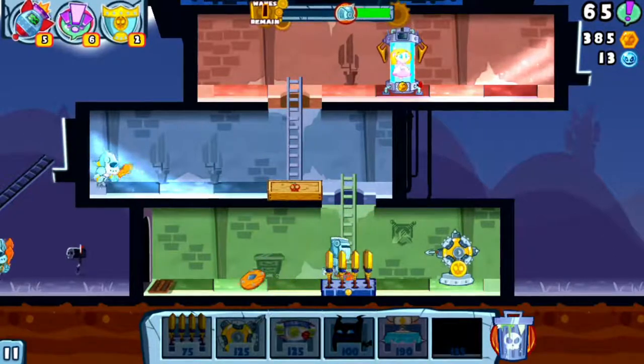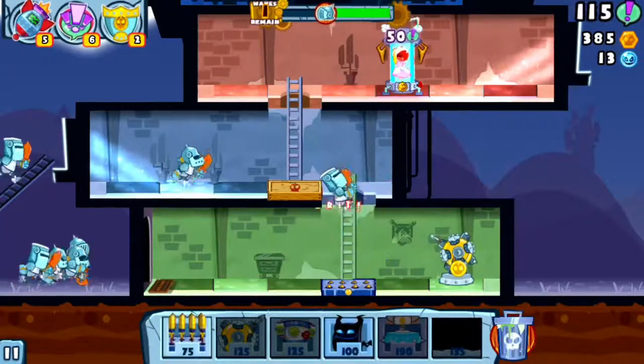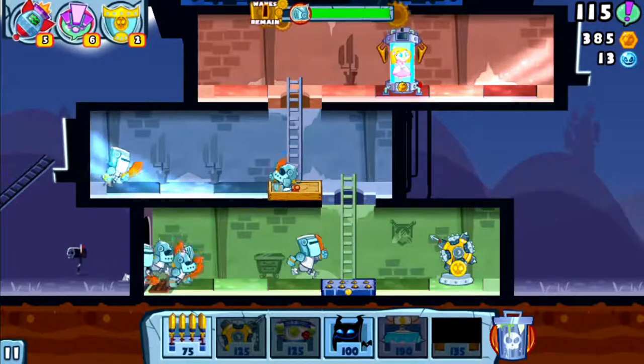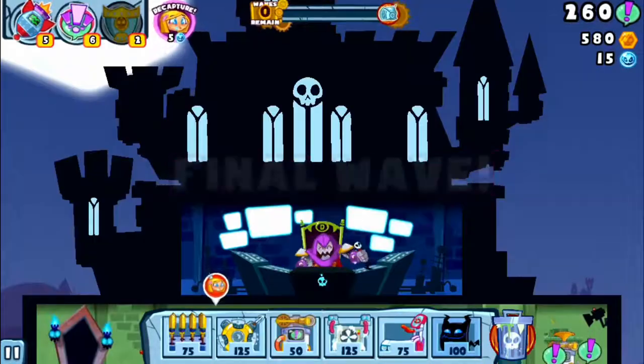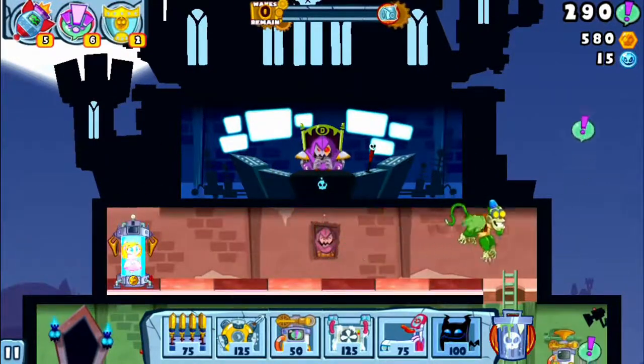You start the game with some basic floor spikes and your captured princess who simply won't stop her incessant screaming. Luckily for you, those screams are collected and used to purchase more traps. The first wave of heroes will arrive at the front door, but subsequent waves may pour in through upstairs windows. To help you out, your evil master adds levels to the tower and moves the princess to the top with the help of his flying monkey.